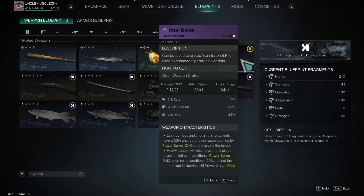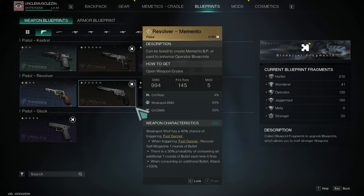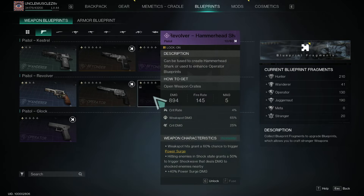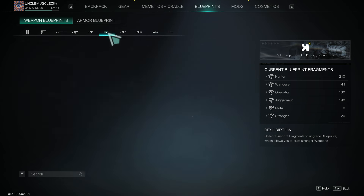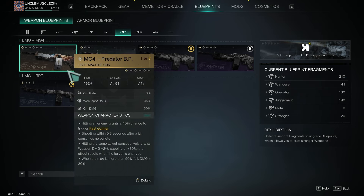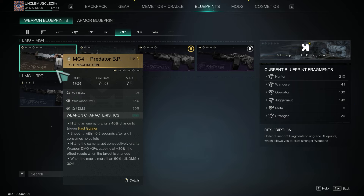I've just unlocked a full blueprint for the stun baton, which is an operator blueprint. I want the operator revolver, so if I unlock that, I'm just going to use the stun baton fragments on the revolver. That said, I actually need to make a choice between the revolver and the sniper rifle, because I'm also really liking the Stranger class I unlocked. I don't want to spread across too many classes.